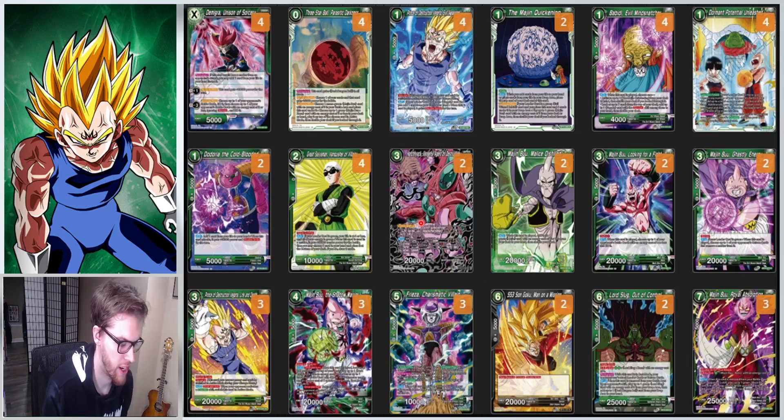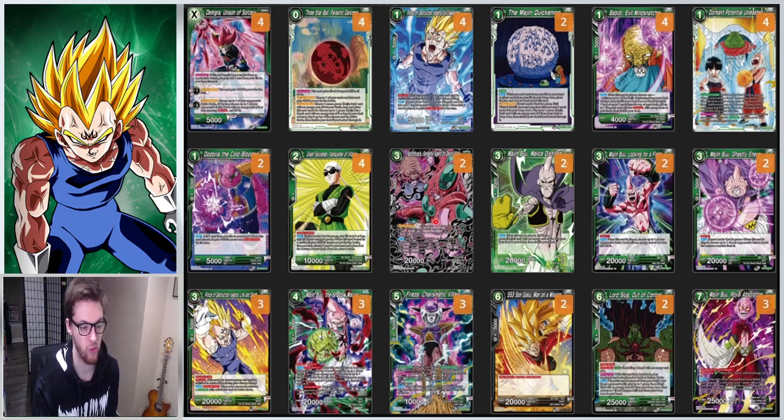One key card is this Hatchet card, which allows you to pitch it from your hand to play out an Evil Wizard. You play this guy out and then he searches out your Quickening. You play that, and then as you take damage you load this bad boy up, which then allows you to play out your Buu chain and go into your big Buu.